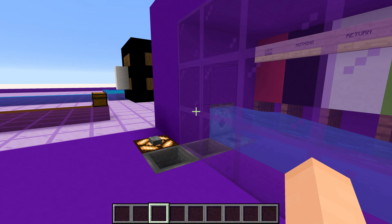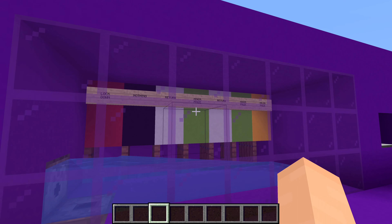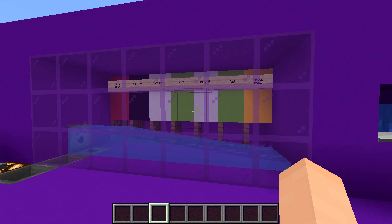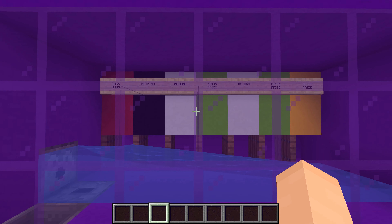Next, I want to describe a bit more of how this thing works. I'm actually going to do that in three different perspectives: the player's perspective, the owner's perspective, and then from a redstone perspective. To start off with the player's perspective, you have seven different spots that you could get the token into and then five different outcomes.